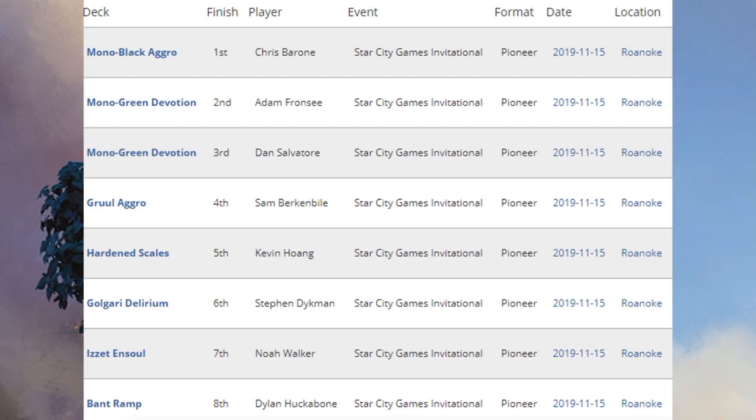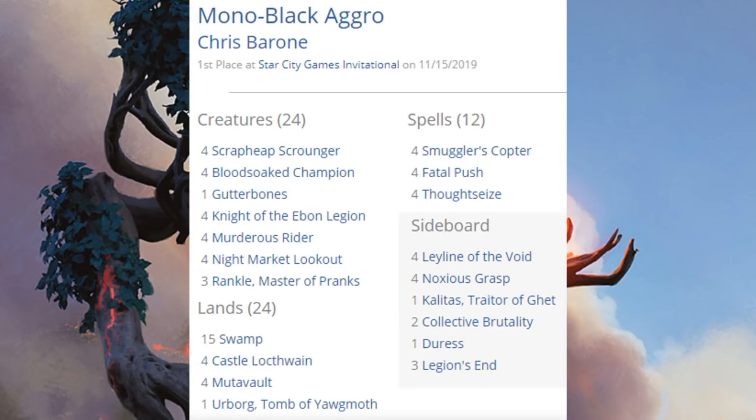We're going to take a look at some of these deck lists with a special focus on cards that come from Throne of Eldraine. Here's your first place Mono Black Aggro deck. This build has been pretty successful over the last couple weeks. A lot of folks may be looking at these deck lists for the first time when it comes to Pioneer, so feel free to pause the video if you need to. You'll see some elements from classic aggressive decks like Scrapheap Scrounger and Smuggler's Copter — four copies of each — as well as four copies of Fatal Push, four copies of Thoughtseize all in the main. There's also interesting tech like four copies of Night Market Lookout.